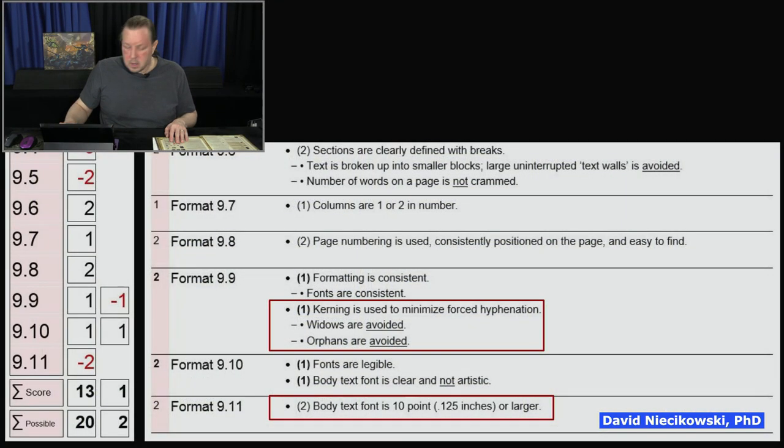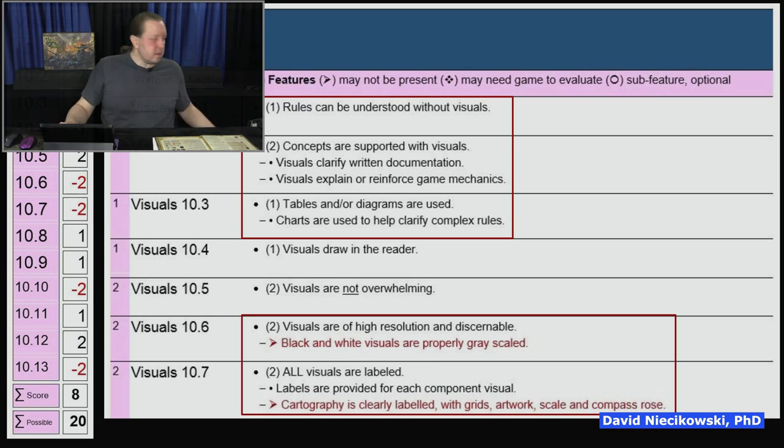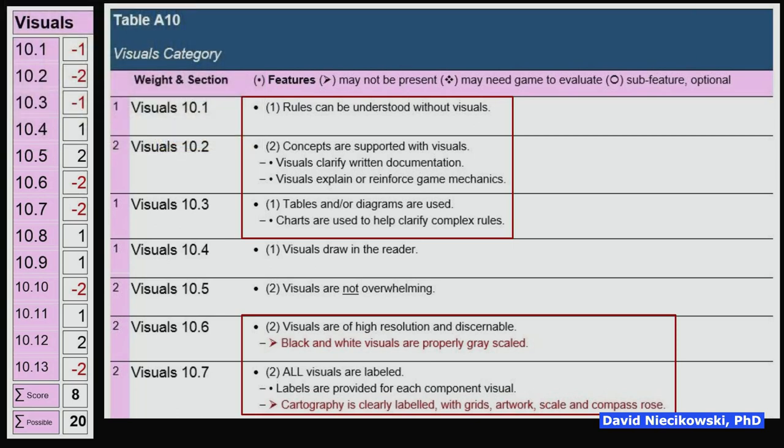On visuals: rules being understandable without visuals is a very difficult criterion to meet. The only rulebook of the original eight in my dissertation that met it was Ticket to Ride — you could read that rulebook without seeing any visuals, except for setup. Concepts are not always supported with visuals in this rulebook; it needed more tables, diagrams, and charts to clarify rules. It has some charts, but not enough.